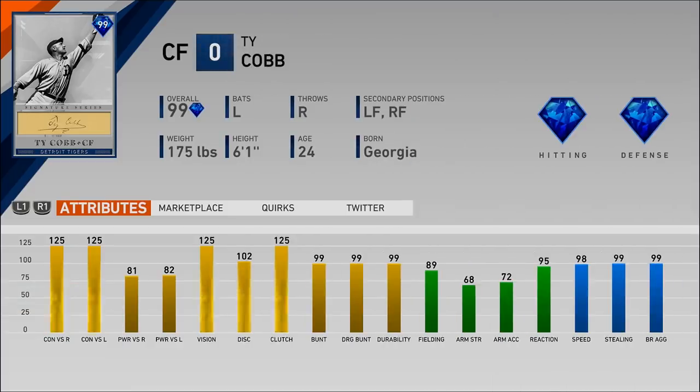Before we hop into this game, we can just take a look at his stats here. 125 for both of the contacts along with that 125 vision. Some solid power — it looks low, but 81 and 82 is really solid for power. It just looks low compared to the 125s in contact and vision. And then he has some good fielding, good reaction. Not a great arm out there in left field is where we have him today. Along with 98 speed, 99 stealing, and 99 base running. Aggressiveness, diamond hitter, and fielder.